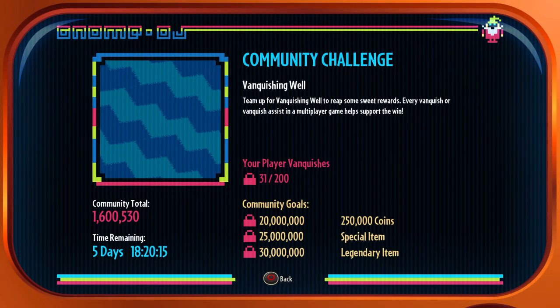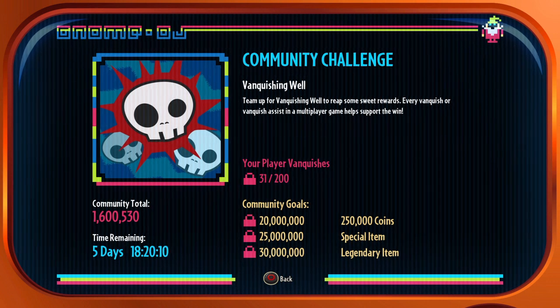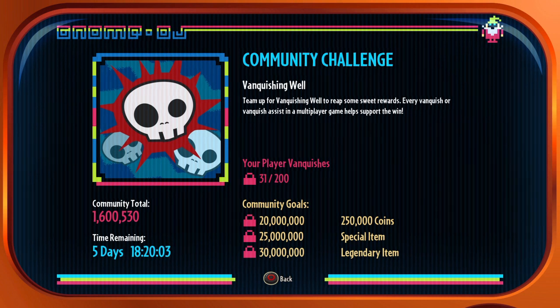So we have the Vanquishing Well. These are very easy to do. You team up for the Vanquishing Well to reap some sweet rewards. Every Vanquish or Vanquish Assist in multiplayer game helps support the win. You just play the game and you will get there. And if you can see the community goals, if we get 20 million we get 250k coins, 25 million we get a special item, 30 million we get a legendary item. So that is pretty cool. And we have 5 days to do this.